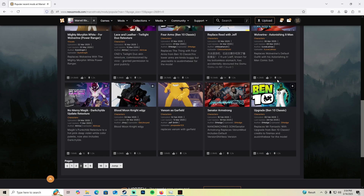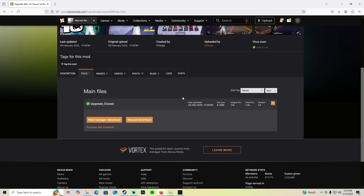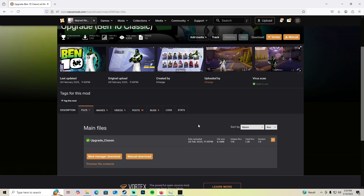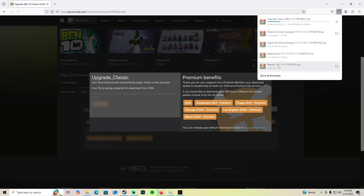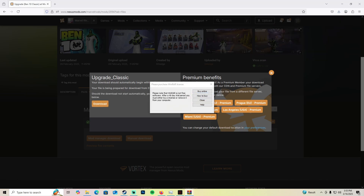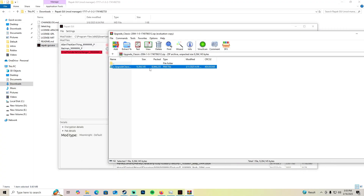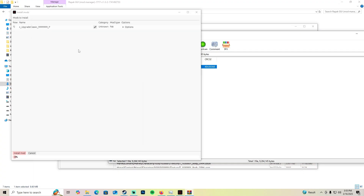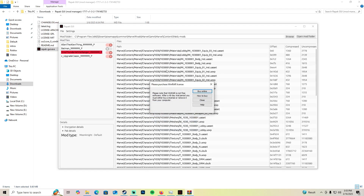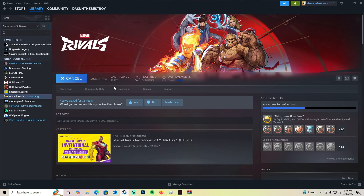Let me show you how the mod manager actually works. Choose a mod you like — I'm going with the Venom mod here, which appears to be updated. Open the mod, go to the .pak file, drag and drop it into the mod manager, and it should load. Click 'Install Mod' and it's that easy — the mod is now installed. Simply launch the game and you should have the mod.